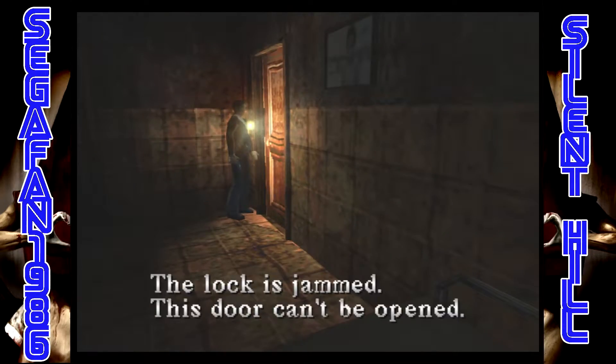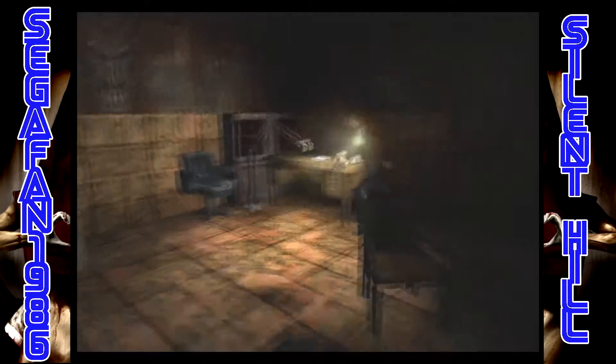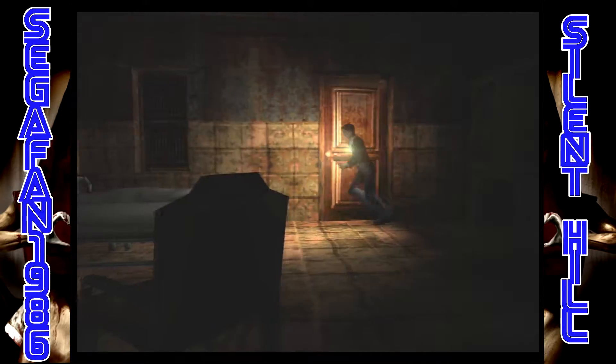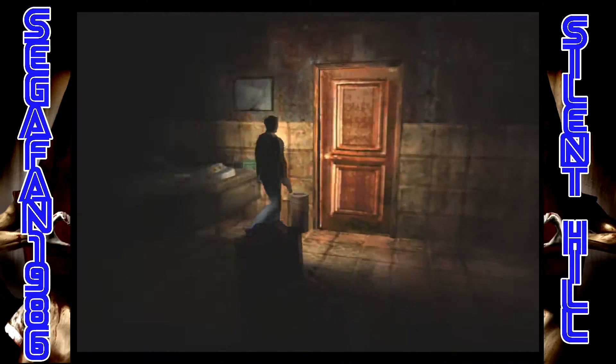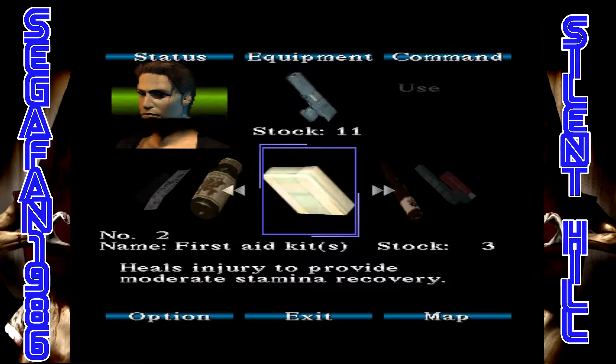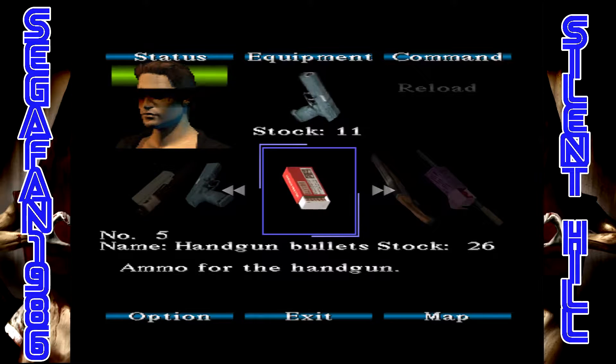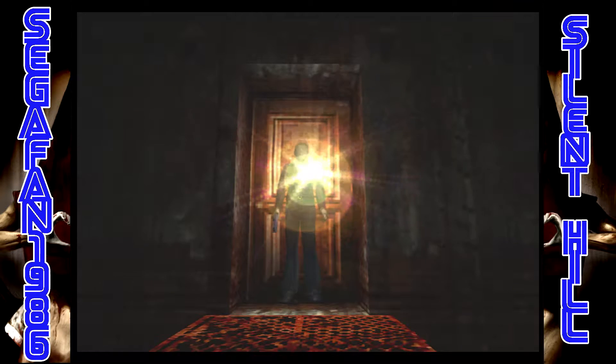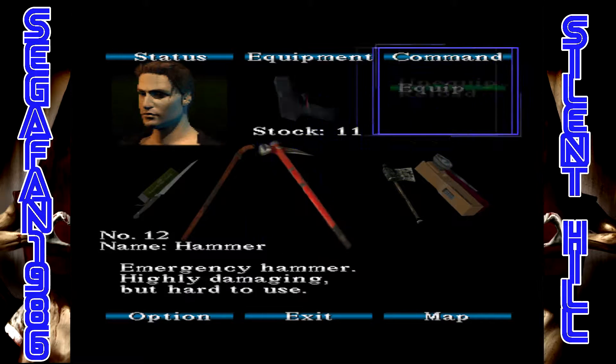Two choices — actually I guess we only have one choice. So we're back in the hospital, or so it would seem. We definitely only have one choice. How many bullets did we blast away on Sybil? Lots of bullets. That's not good. However, considering we're back in the hospital, these guys were easy to take out with this thing.